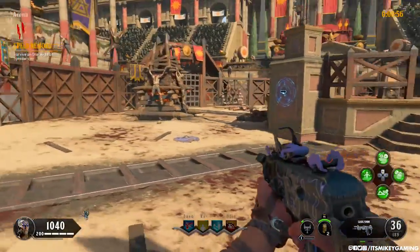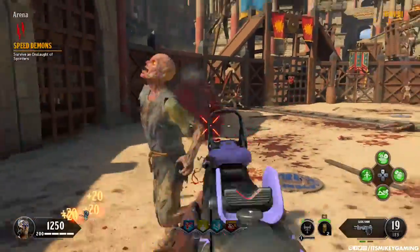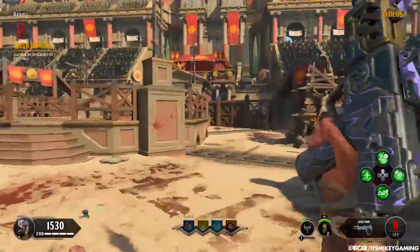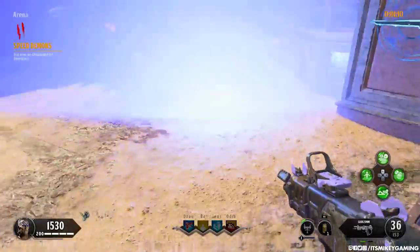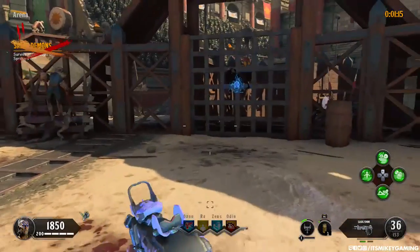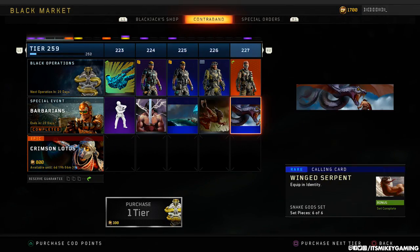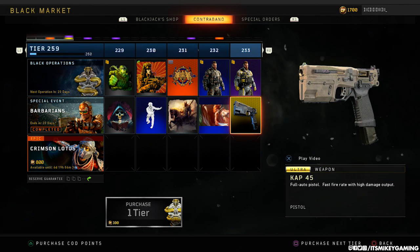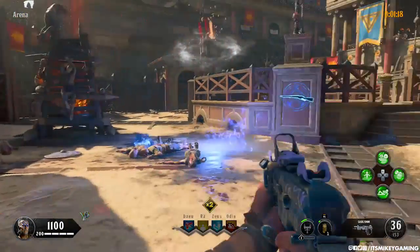Everyone gets the Cap 45 — that is, if you rank up your contraband. What that means for zombies is the mystery box has been updated. It now has the MP40, the Grav, the Daemon XB, the SWAT Rift, and the Cap 45. Here's the thing — to get the Cap 45, you need to grind in multiplayer or blackout. So if you're a hardcore zombies player and you don't like to play multiplayer, that kind of sucks because you're not going to have the Cap 45 to be able to level it up.